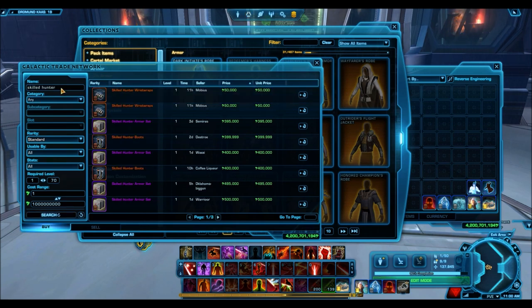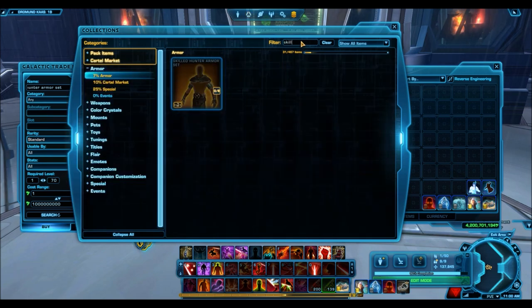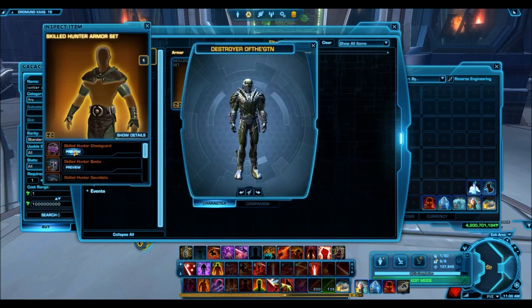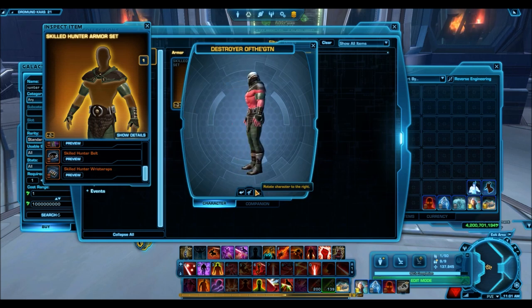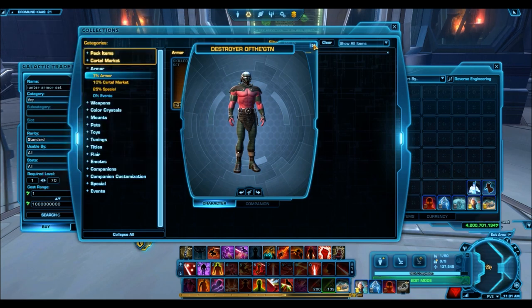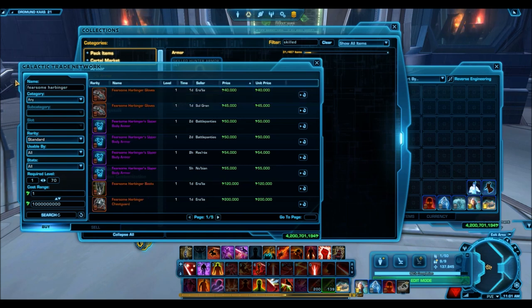Next is the Skilled Hunter armor set. This is one I was really surprised to see going for such a low price. The really good part is the upper body armor — now the color scheme is horrendous in my opinion, kind of a Robin Hood feel. But the reason I like it is the upper body armor shows off your abs, and that's honestly a really popular armor style. Every armor piece I've seen that's exposing like that has sold for a ton on the GTN. I have no idea why this is selling so cheap, but it's been at this price for months. So it's a good buy for anyone who wants that style but doesn't have millions of credits for the pricier alternatives.